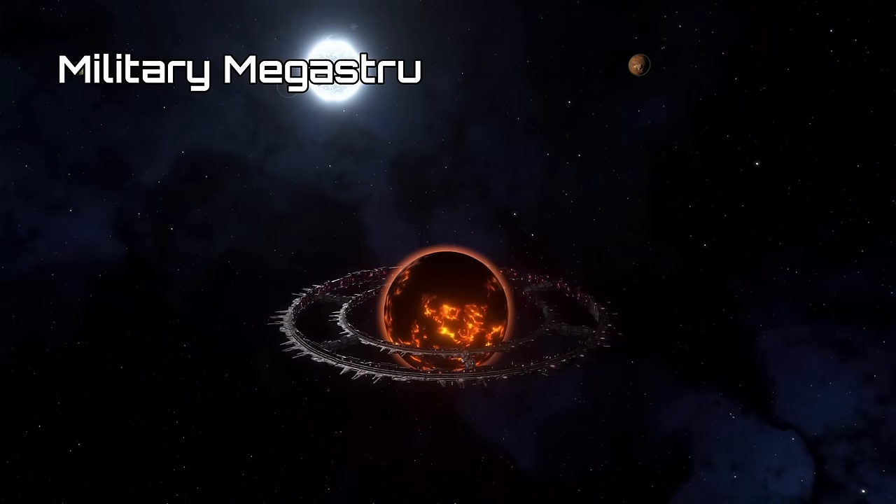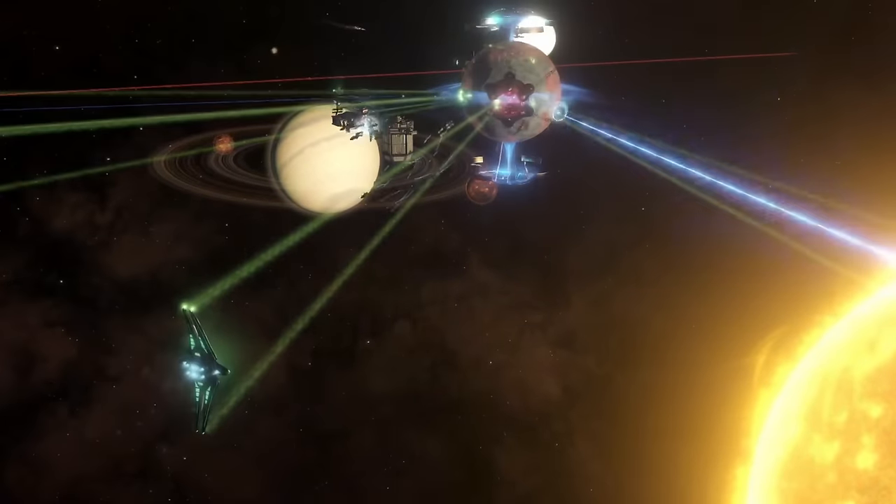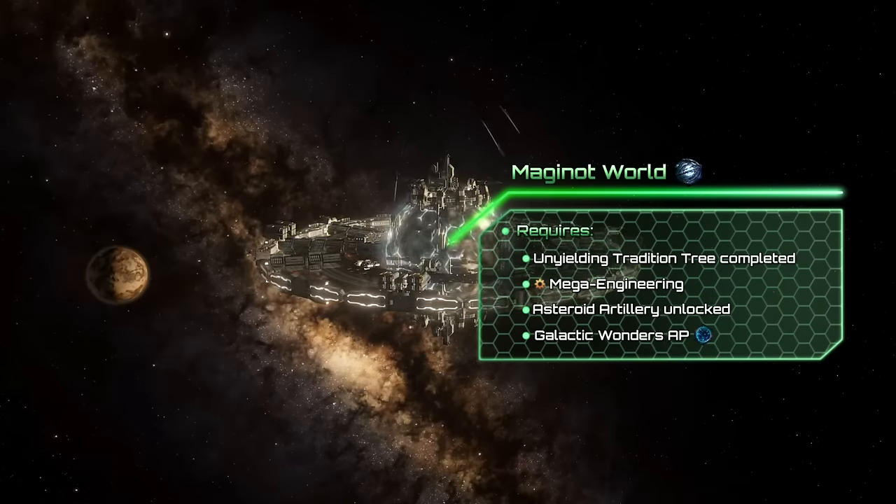Moving on, we have military megastructures, designed to either keep your empire safe or be a threat to your enemies. The Maginot World is the ultimate megastructure designed to protect your planets.